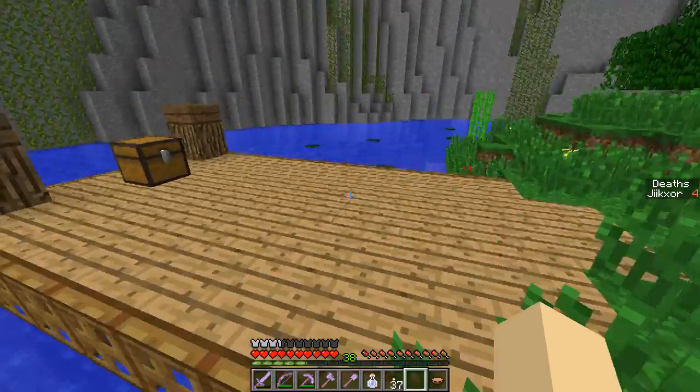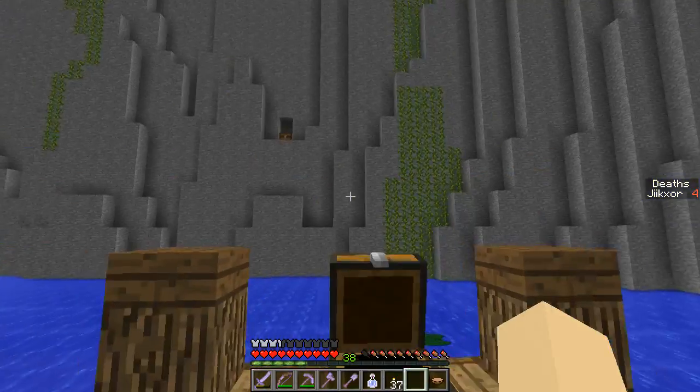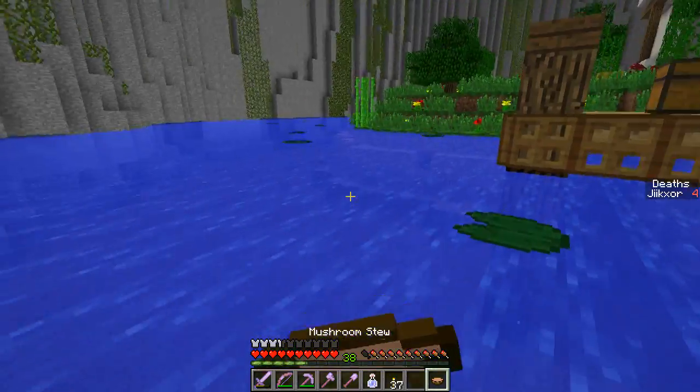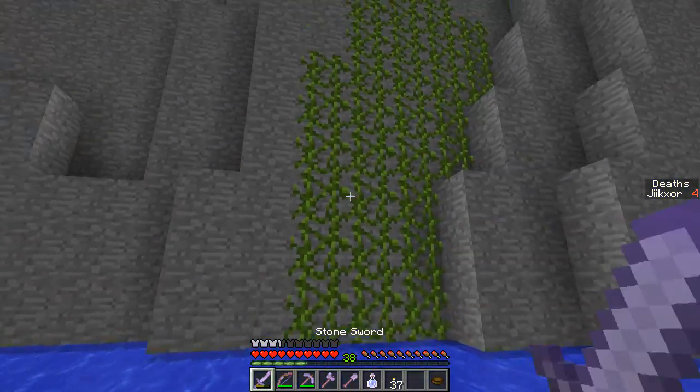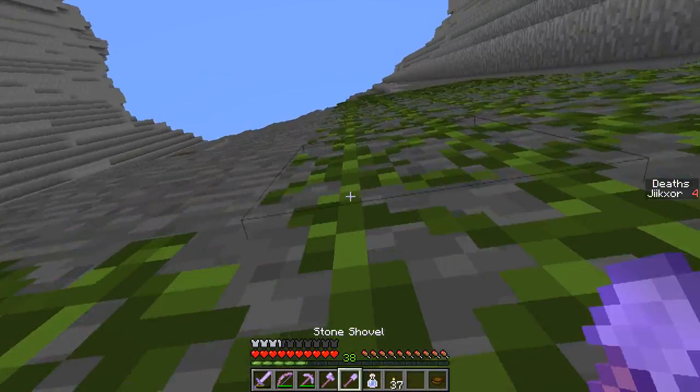I thought that sugar cane was a creeper. We have some fish, some arrows, some feathers. Those could be useful for arrows, but I don't have any right now. Looks like I put all my furnaces away from that original dungeon. Let's go up here — there's a chest over there that I saw.